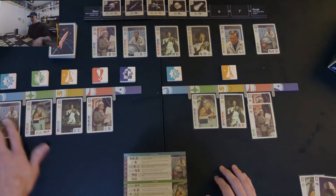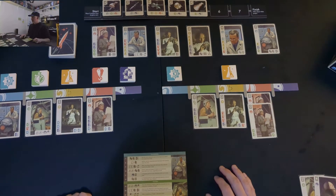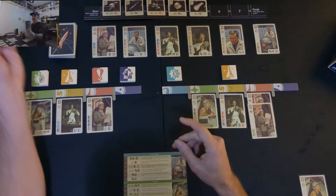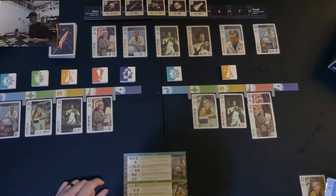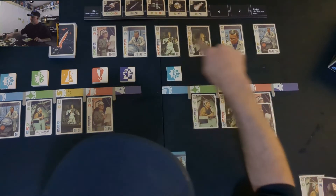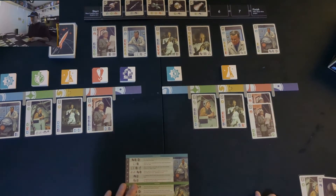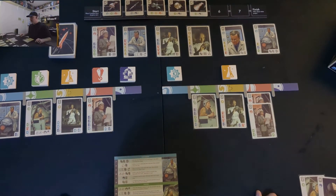Right now neither player really has any points in-game except for what's in the top left of their cards. This is the only point card we've really seen that requires yellow workers, which are not a high priority. There are a couple of other cards out here that give end-game points — that blue one is not bad to get in the tableau. If it's first in the blue section, it's really valuable because the more cards you put on top of it, the more points you can have.